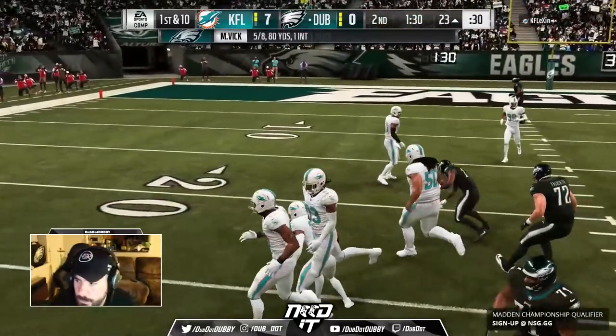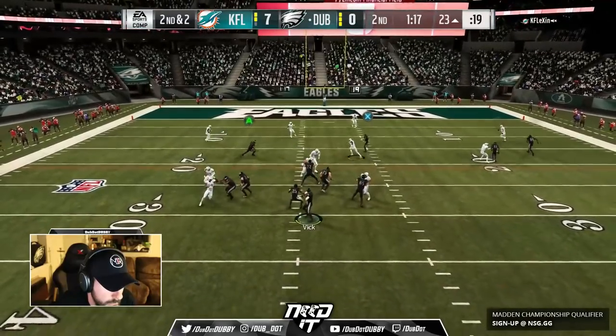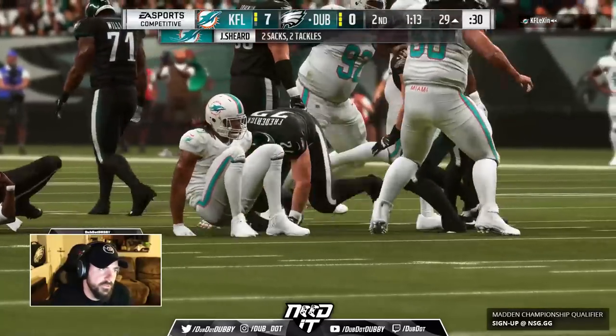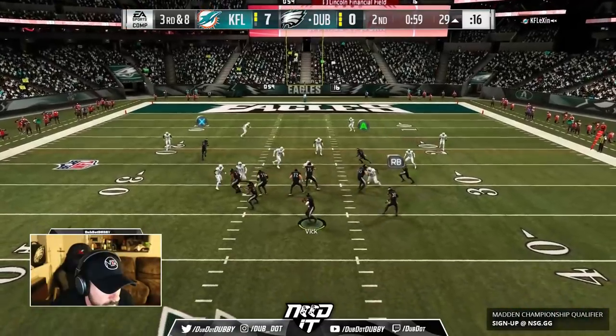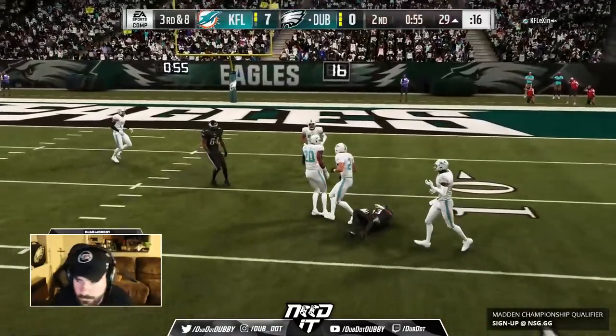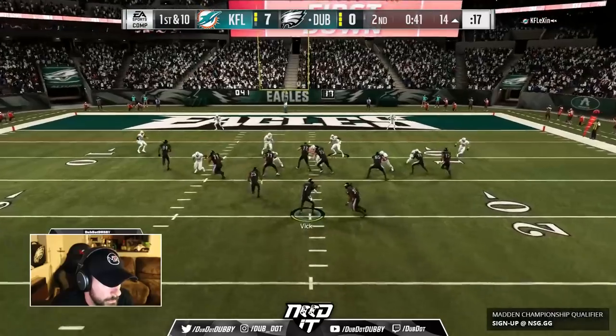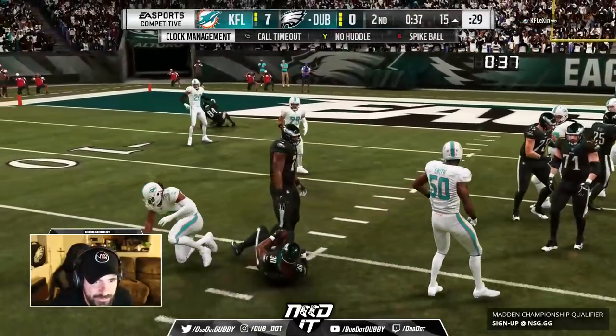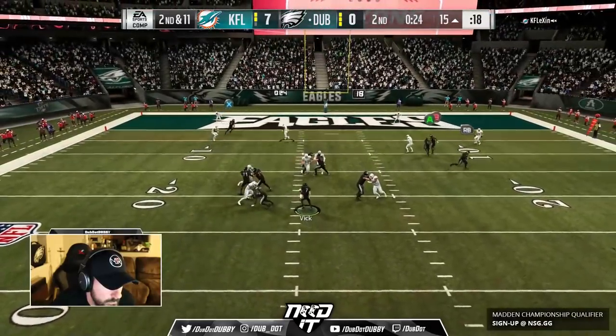Dump it over to Beckham. I'm going a lot of max protect, trying to get comfortable with his adjustments and what he's doing. Max protect will do that. That time I blocked one and got absolutely screamed at — Hendricks and Sherrod are really killing me. Able to throw the ball underneath to Odell Beckham, get the first down on the C route. Can't really run — hit stick there again. I think that's Sherrod again.